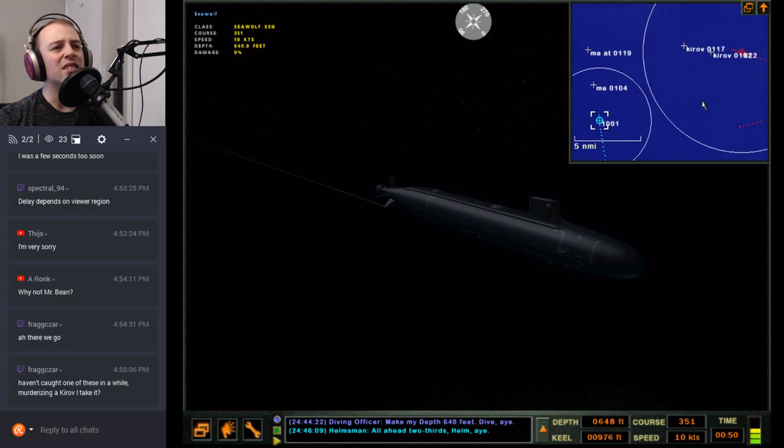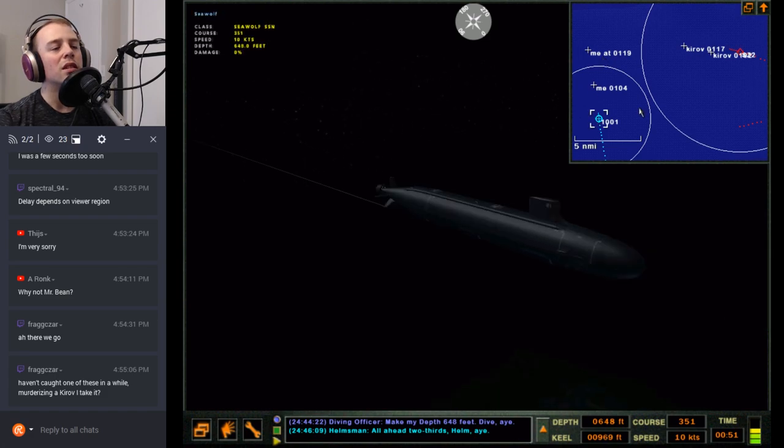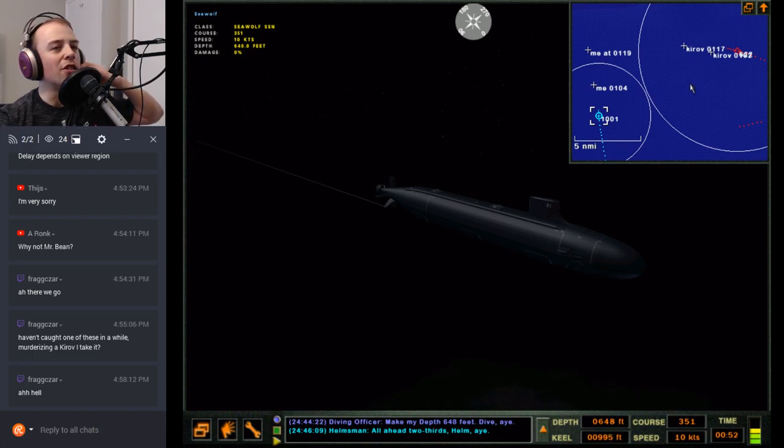Once they got close enough I came back above the layer to check on his position, but I had torpedo tube doors open and was wounded, so that combination let him hear me. He bullseyed my ass but I sunk him as well, so it was a draw. Technically a loss for me though — you're not supposed to die. Strategically I guess it's a draw, but is a Seawolf worth a Kirov? Probably not.